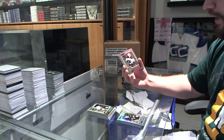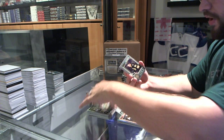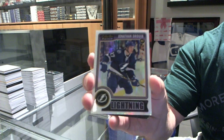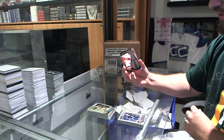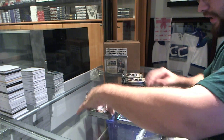We've got an Alexander Koglick rookie for the Boston Bruins. Seth Griffith rookie for the Boston Bruins. White ice rookie of Jonathan Drouin for the Tampa Bay Lightning. We've got for the New York Islanders, Mike Bossy Stanley Cup Champs. And we've got a refractor of Tyler Toffoli for the LA Kings.